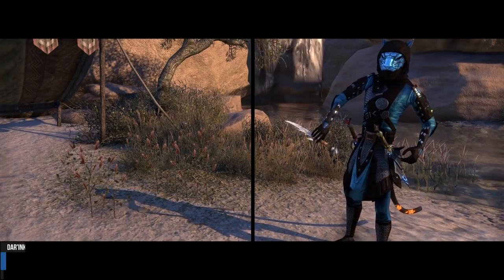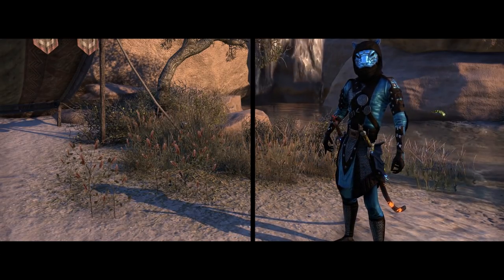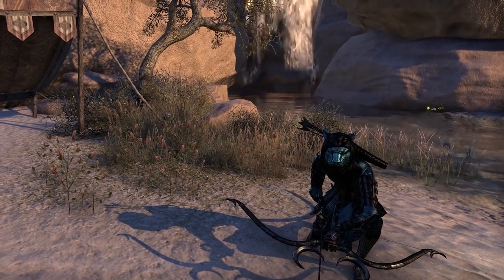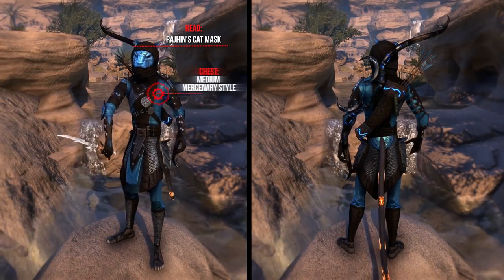Now I share with you the outfit created by Inklings. Hide your tuna, hide your chicken - Dark Inklings is on the prowl! Just like the Khajiit, this outfit is made to be both nimble and durable. It lets its user be very agile while still offering a good bit of defense. As styles he uses for the chest the Medium Mercenary style.